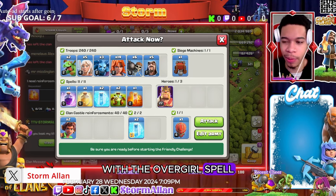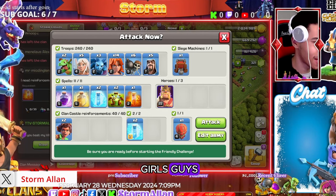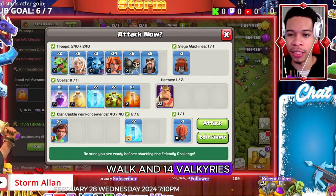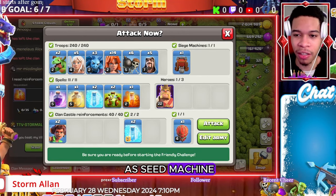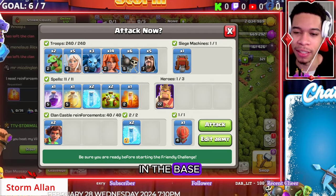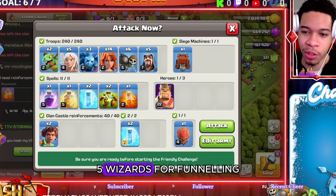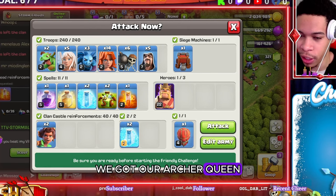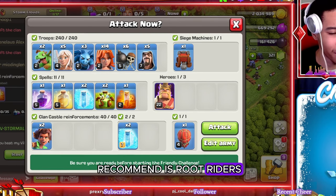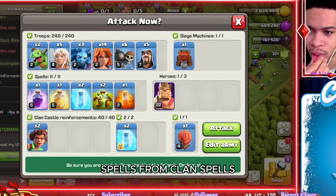I feel like this is the best way to use the overgrowth spell — we got the Valkyrie Growth army, your boy made this army himself. We got a queen walk and 14 valkyries. Siege machine of my preference would be a wall wrecker or a log launcher, something to break into the base. If that doesn't work, we got six wall breakers to help, five wizards for funneling, our king, our archer queen, and all your heroes ready. Clan castle troops — I recommend root riders, I think they're still great.